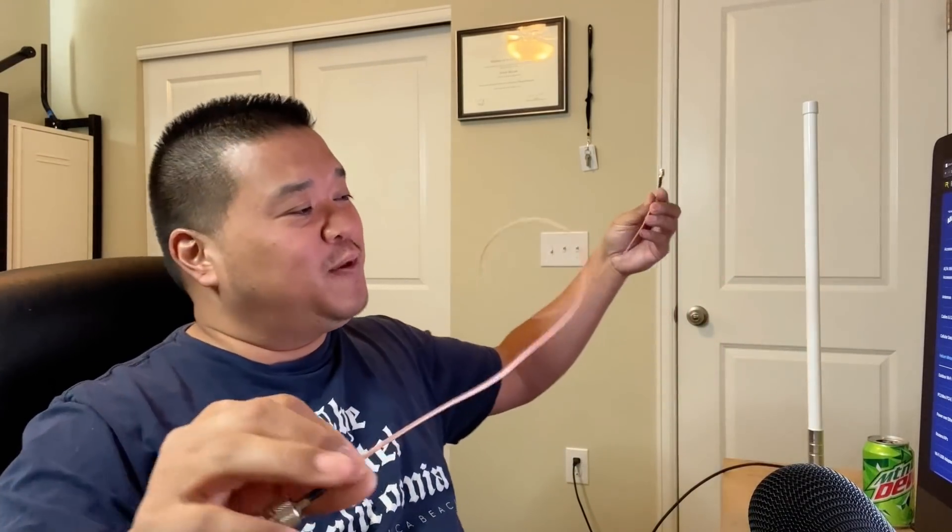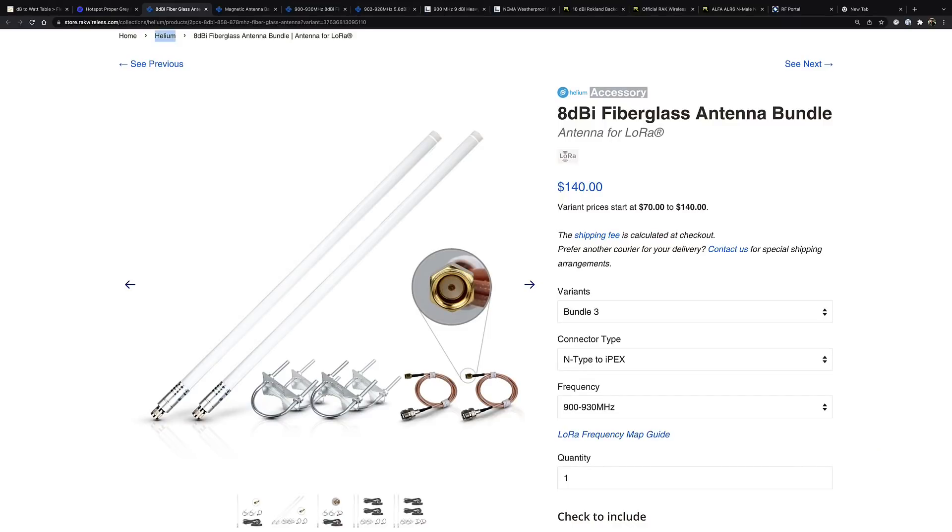We should be able to utilize this information to enter the correct number in the Helium app — for example, confirming you have a 9 dBi antenna because it's actually 11 dBi with 2 dBm of loss. I hope this helps you figure out what number to enter in the Helium app, as well as how to configure your antenna with lightning arrestors or magnetic bases with cable. If anybody can tell me how much loss is in the pigtails that come with a RAC Wireless antenna — about one meter long — I would love to know. Please put it in the comments. Thank you for watching, and happy mining.